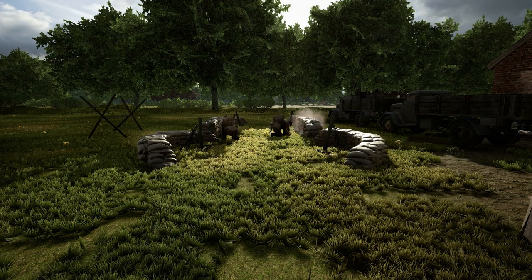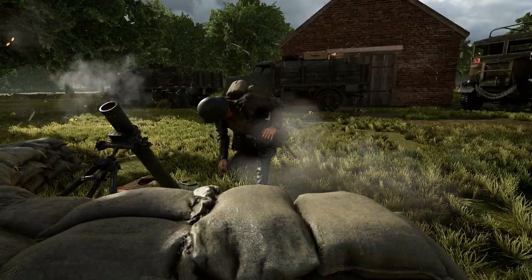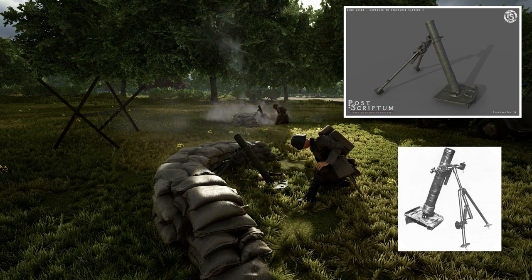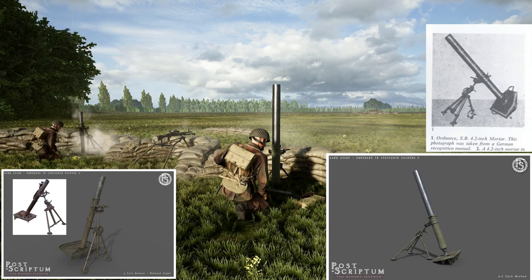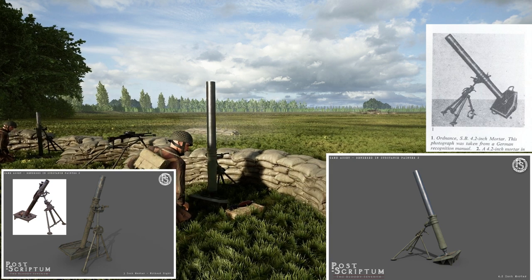Now to the part we all want to see: mortars. There are three different in-place type of mortars within the game of Post Scriptum. The Germans receive the Granatwerfer 34, the German mortar with the least range of all mortars within the game. The British however find themselves with two mortars, the 3-inch and 4-inch, both variants that exceed the range of the Granatwerfer 34, with the 4-inch significantly having a larger range than any other mortar in the game.